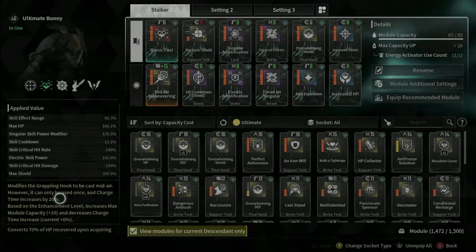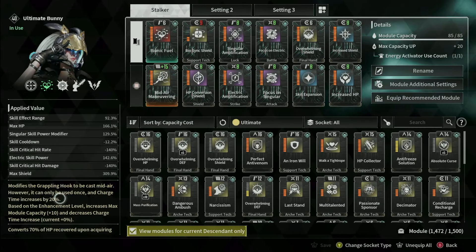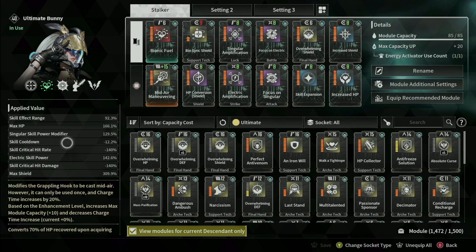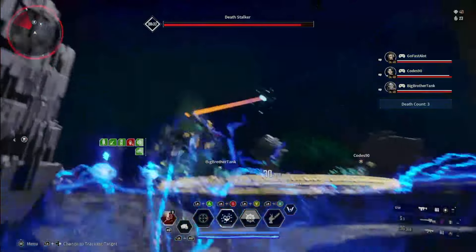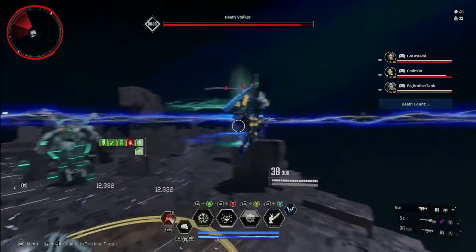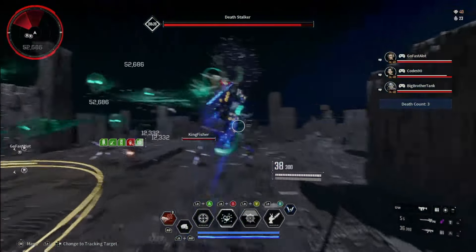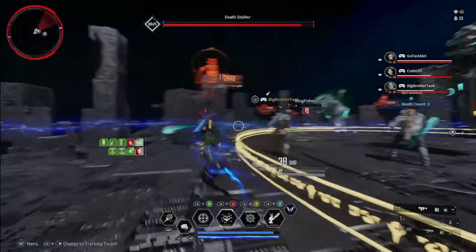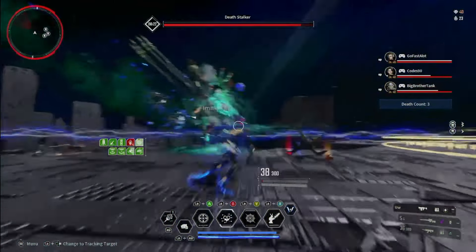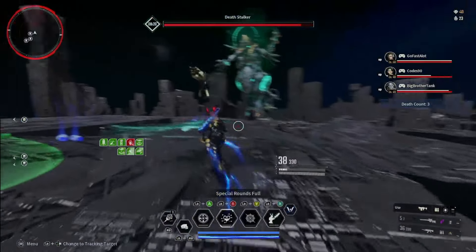Here's a high-level look at what the build is. Take your screenshot and stick around because we're going to run through the details and exactly how this build works and why it works. But before we get into the nitty gritty of Bunny's build, let me put things into context by doing a quick recap of what you're up against with Death Stalker. She's got a variety of damage outputs, and if you don't know how to deal with them, you'll be spending more time on the ground than actually dealing damage. Here's what you need to look out for.